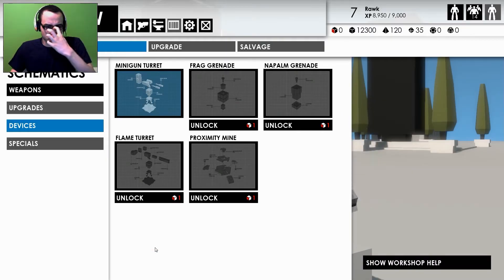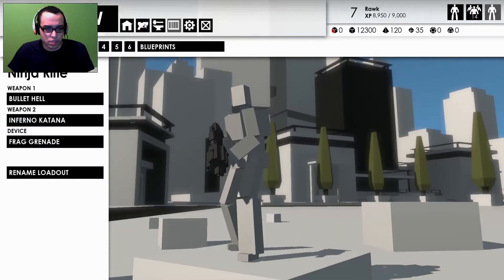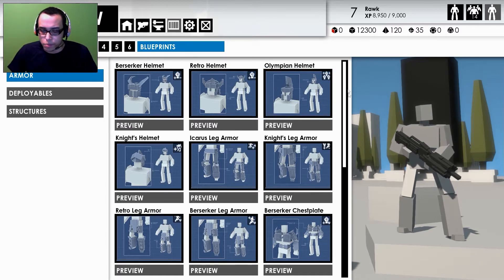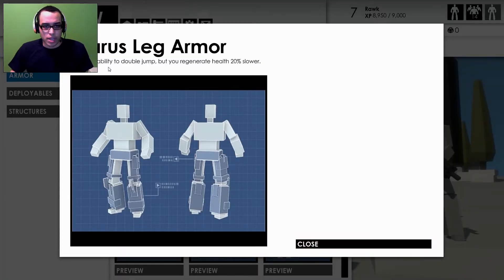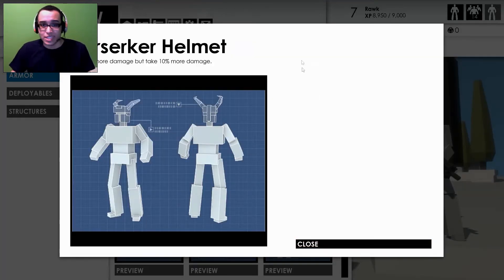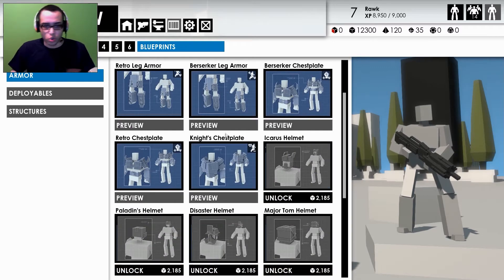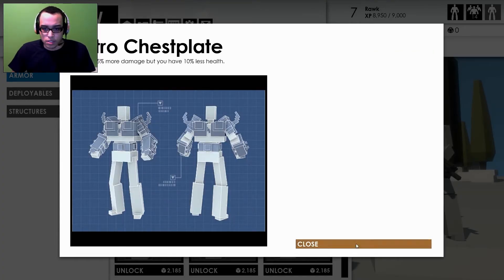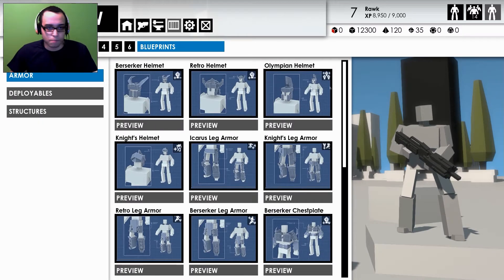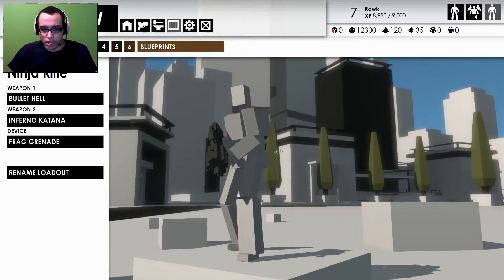Let's go back to my loadouts — click on blueprints and you can see your armors. The thing about armors is you buff up your character, but almost every armor is going to give you a bonus while also removing something at the same time. For example, Icarus legs give you a double jump but you regenerate health a lot slower. The Berserker helmet gives you 5% more damage but you take 10% more damage. Another armor gives you 5% more damage but 10% less health. So you gain a small buff but lose something too — that's how the game balances out.